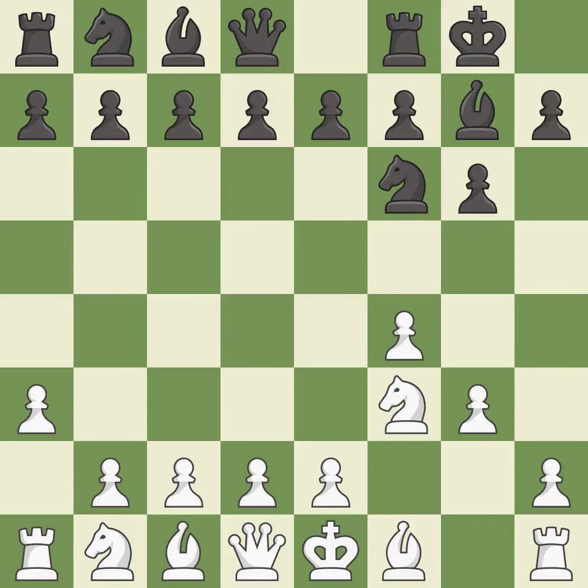Castling gets the king to a safer square, out of the center of the board, while also developing a rook. Castling kingside tends to be safer because the king is further from the center — it is excellent. This develops the bishop and gives it scope on the long diagonal — it is excellent.